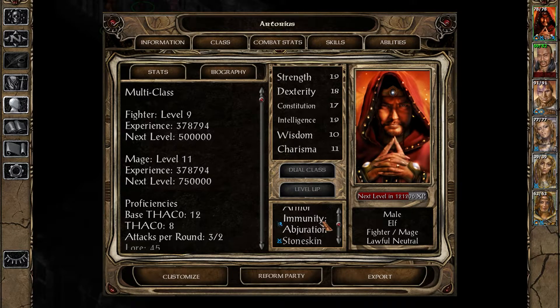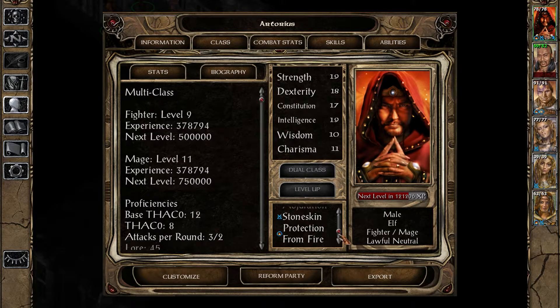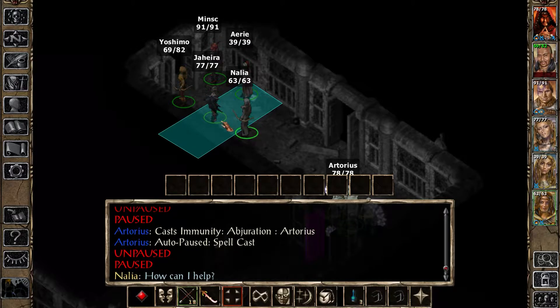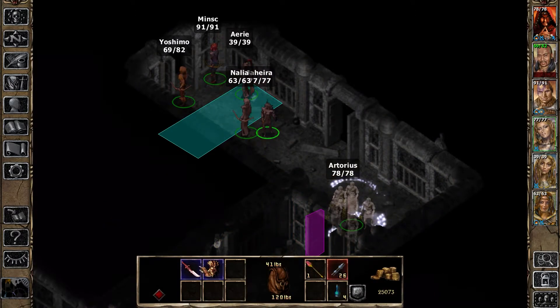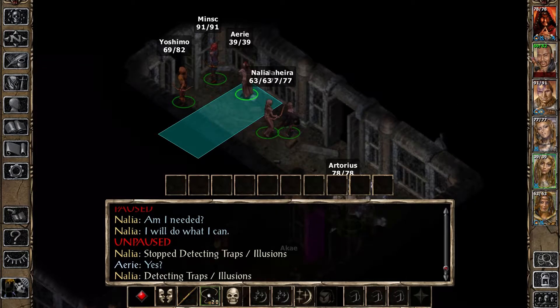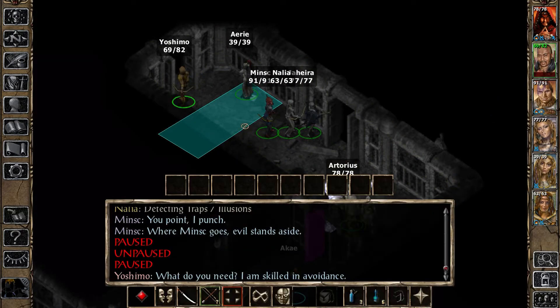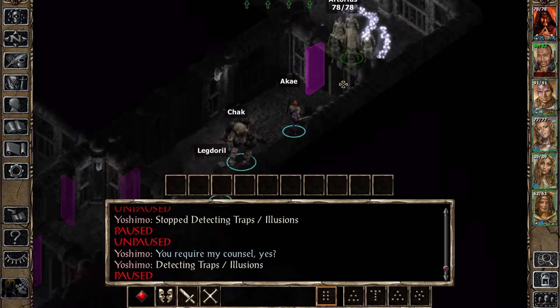Did the blur get taken out because of that? I still see the effect of mirror image, it's just not showing up here. Regardless, let's have Jahira take these potions - you take one of them and you take the other. Minsk, can you grab it? No - Yoshimo. There we go, there we go - ah, there they are.